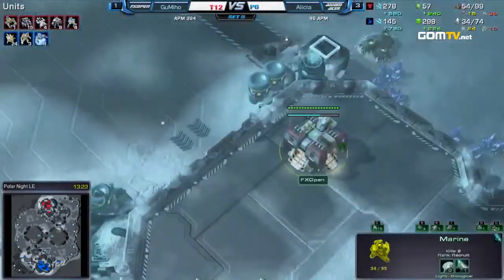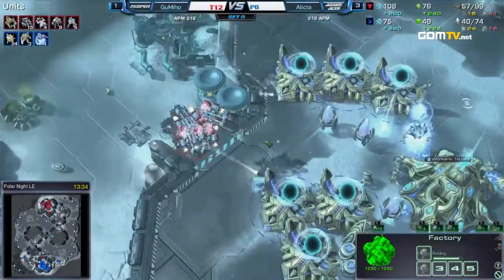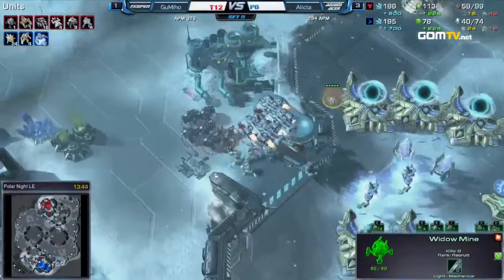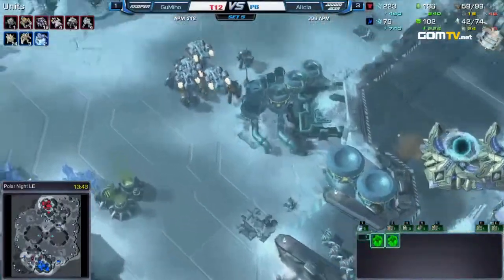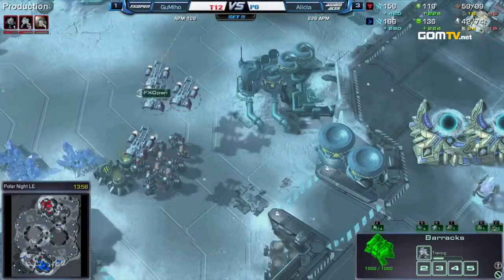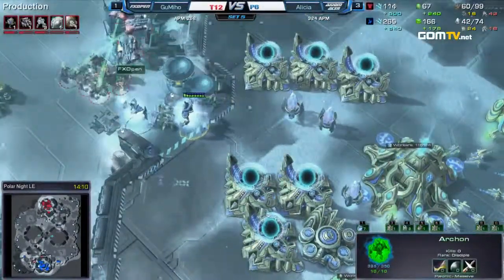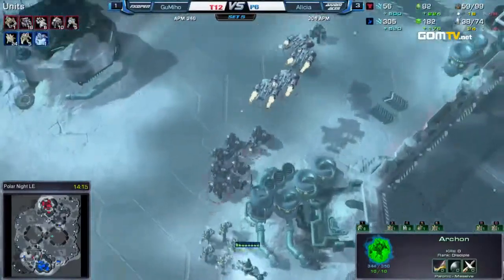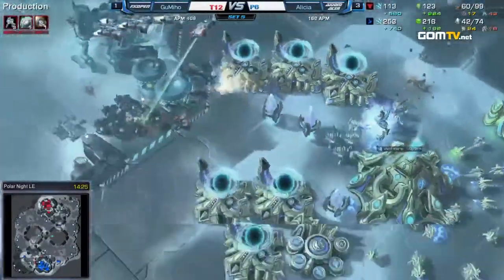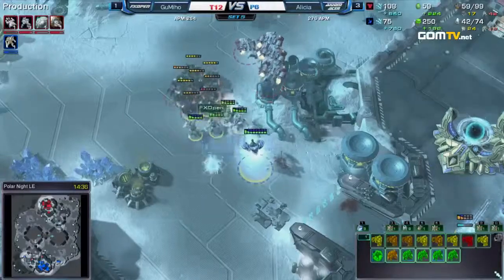The Mothership Core is still going strong. He needs to pick up and go into the main base. Gumiho trying to take out the Nexus — another Marauder joins the fray. The Stalkers are gone. He gets the Nexus now, and the probes are going to go down as well. Worker count 33 to 10. No energy on the Medivacs and those units are so low on hit points. Gumiho is actually going to take it — he's making a Widow Mine in the main, by the way. The second Archon is morphing but it's not over yet. Alicia realizes too late there's no CC. He overcommitted workers and didn't get enough army supply.